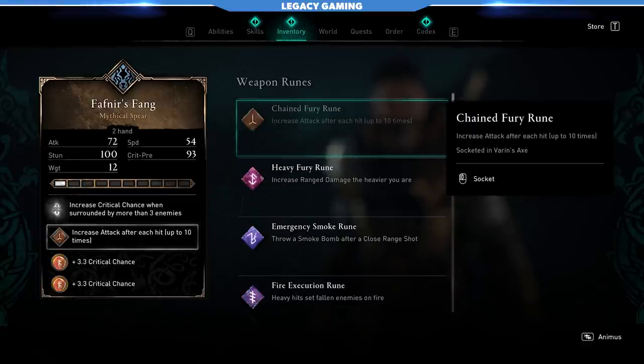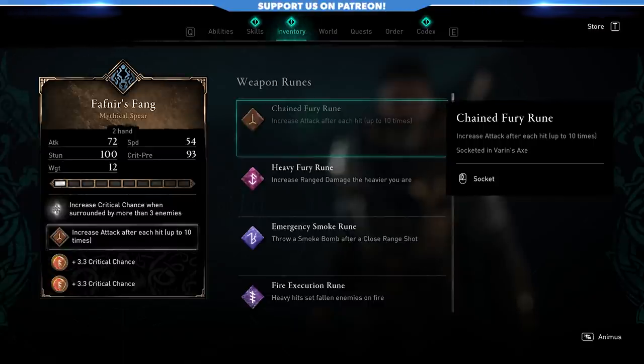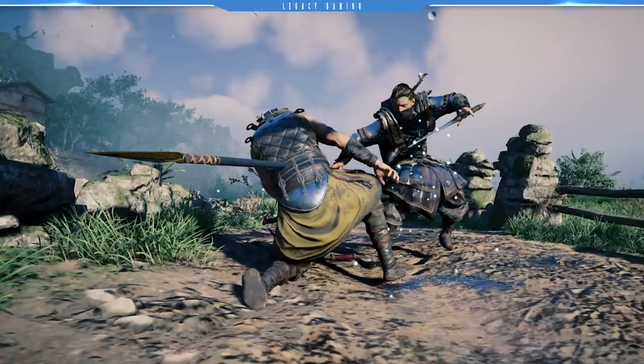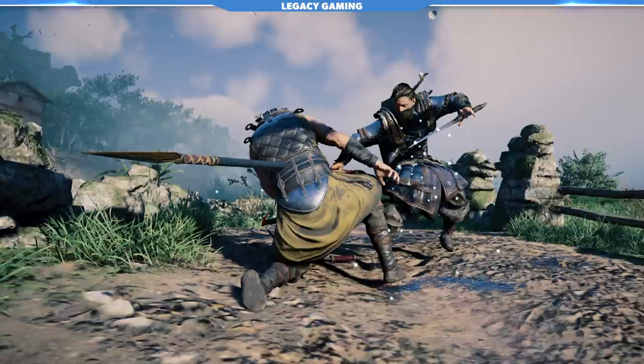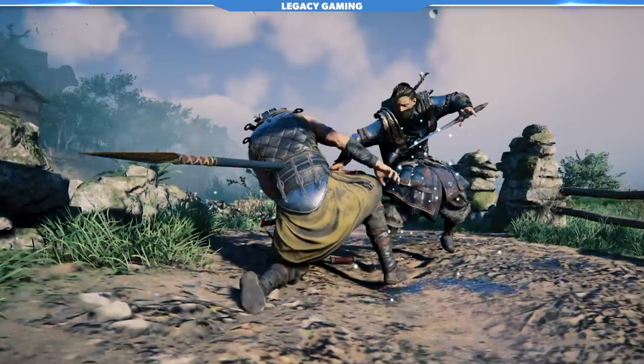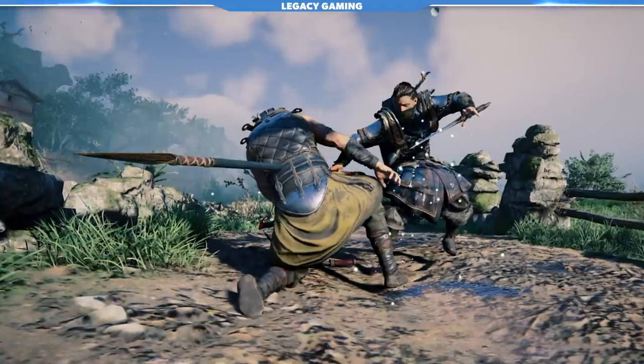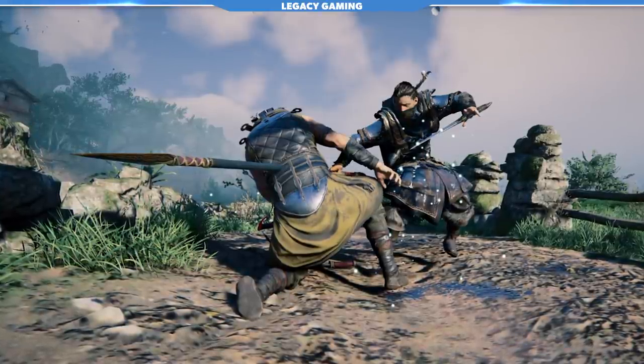On Fafnir's Fang, things are a little different. We're using the Chained Fury Rune because this is going to be our bread and butter. We're going to use a lot of attacks — light attacks, heavy attacks from Fafnir's Fang. The Chained Fury Rune increases your attack after each hit, which just makes a lot of sense. It's a fantastic rune that was pretty easy to get back when you could use the beggar trick, and ultimately it's going to be the most valuable rune in your collection because it constantly delivers increased attack. The higher your attack, the more those crits hit — so it all ties together nicely.